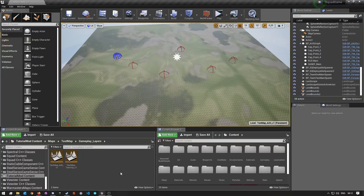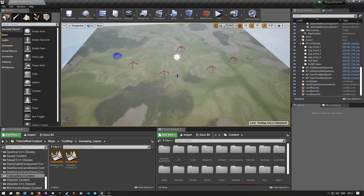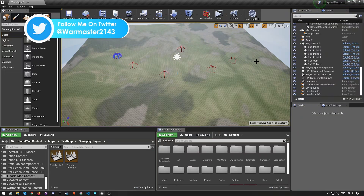Hey, what's up guys, welcome back to a video. Today I have another Squad SDK tutorial for you guys, and in this video I'm going to be showing you how to add a prep zone and a protection zone for each of your teams on your map. This should work for all of the game modes, and I'm going to do it on my AAS layer but it should work on any of the others.